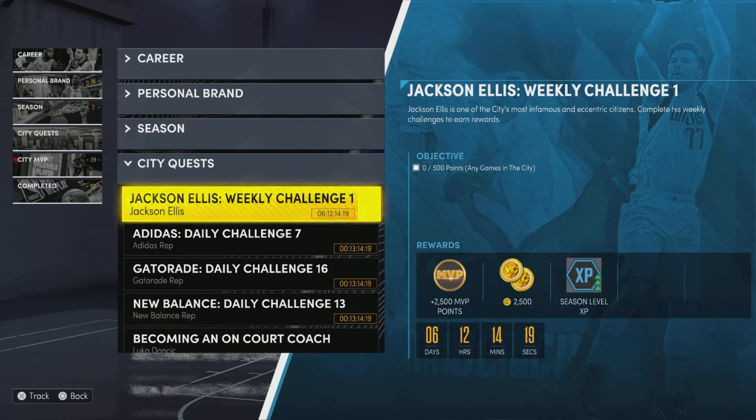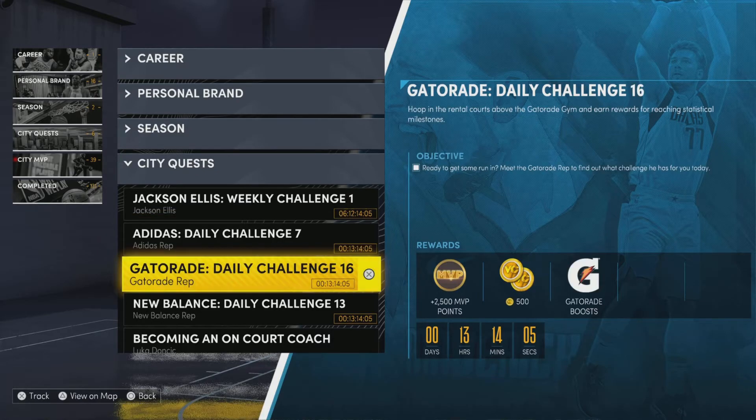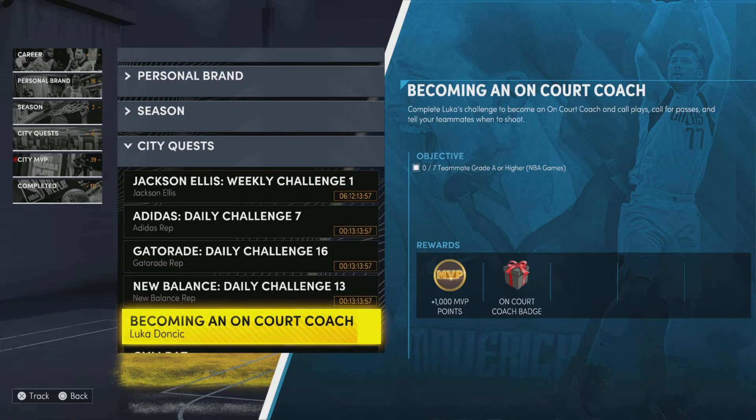I'm gonna show you the exact quests you need to do. This one right here says 'score 500 points in any city game' — that's easy, I have like 3,000 points. It gives you six days and 12 hours to do it. This one: go talk to a rep at Adidas court — he's probably gonna have you play a game there. And this one: 'have 25 dribble successes.' That's not hard. Those are the quests that you want to do.